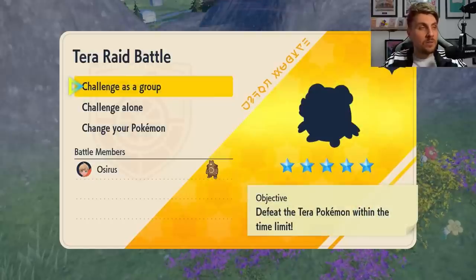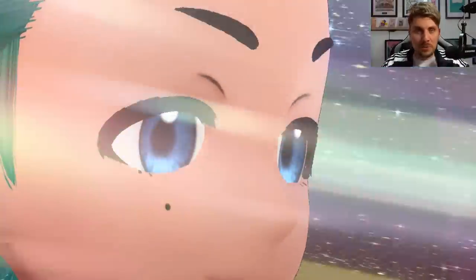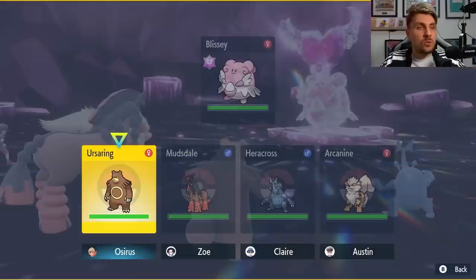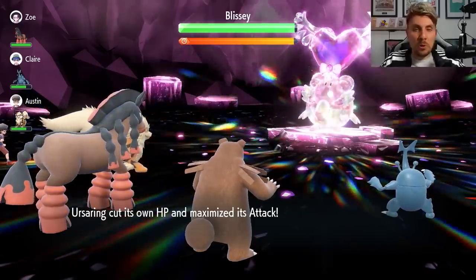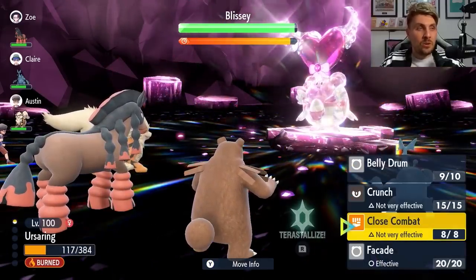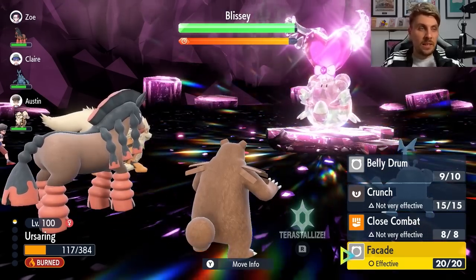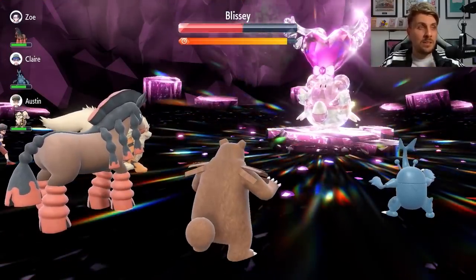I've chosen the Fairy-type Blissey Terror Raid Den because I feel that one might have a better chance of giving higher payouts — it could be completely wrong, but it was the Fairy-type Blissey on the event announcement poster. The strategy is to Belly Drum on turn one with Ursa Ring: that cuts your HP in half, maxes out your attack, and at the end of the turn your Flame Orb activates, triggering your Guts ability boost. You'll take a little damage from Blissey, but then just go for Facade. This is a pretty powerful attack and Blissey is not that strong — and there you go.